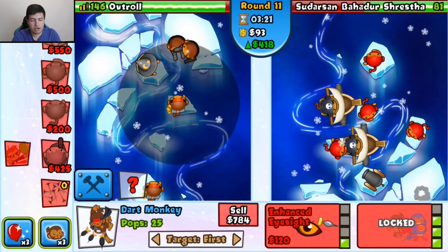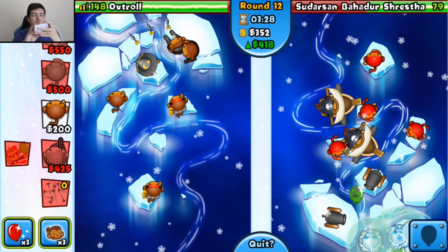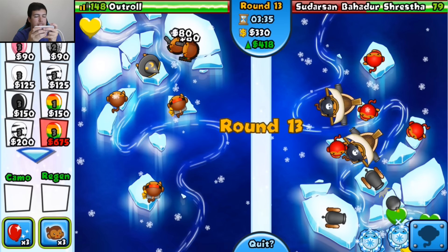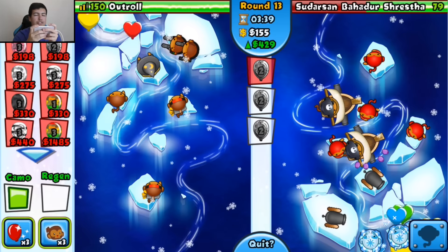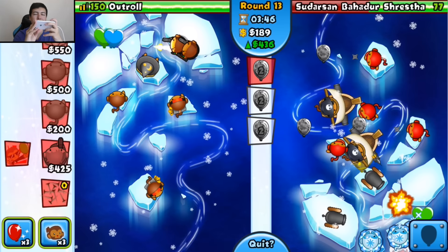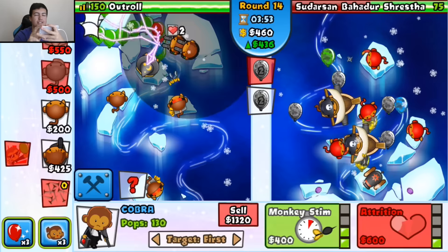I'm going to do a little flurry of Triple Darts because they're such good defense. Let's get one up to Monkey Sense as well — I just realized he couldn't even see them, so I could just send this guy Camo Leads. I'm going to send you some Camo Leads and see what you do with those. Sorry about that, but hopefully that'll keep him busy. I feel really bad doing stuff like that because I know when people do it to me I get so annoyed.